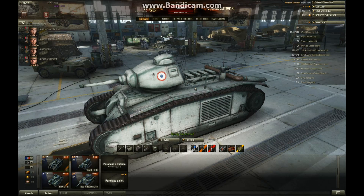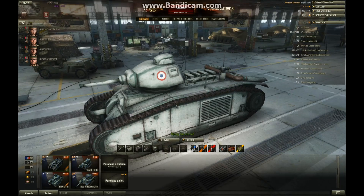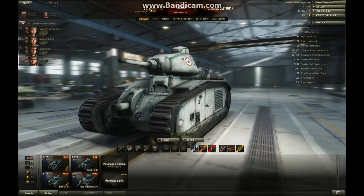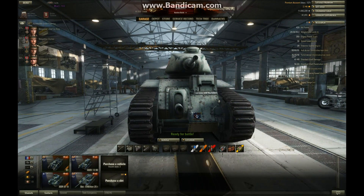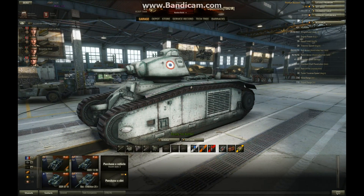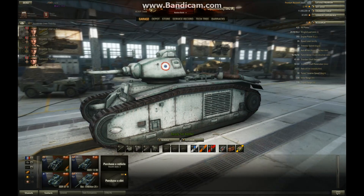The B2 premium is the same speed as the B1. Track traverse-wise, the tank is awful — it has a track traverse of 28. The DW2 has 32 and the premium B2 has 45. The turret traverse of 31 is also awful and really noticeable. The DW2 has a turret traverse of 44, as does the B2.